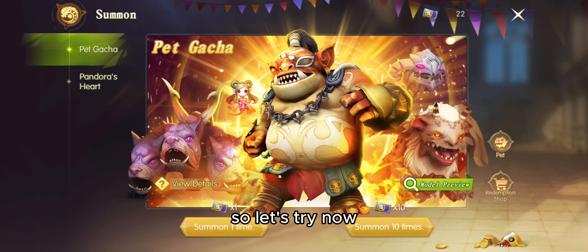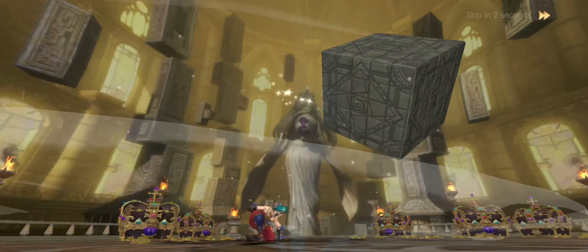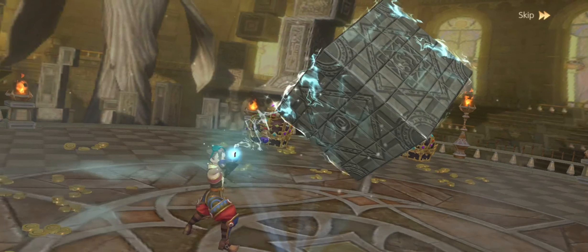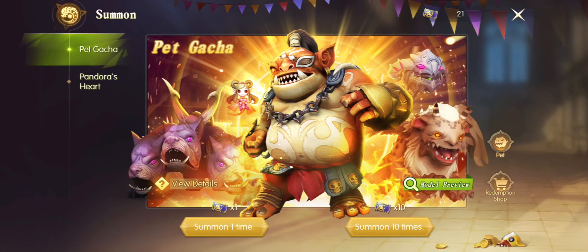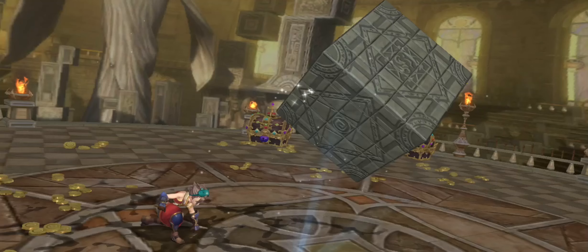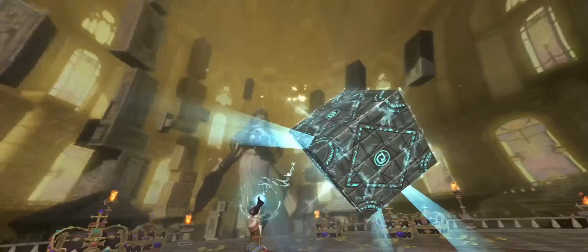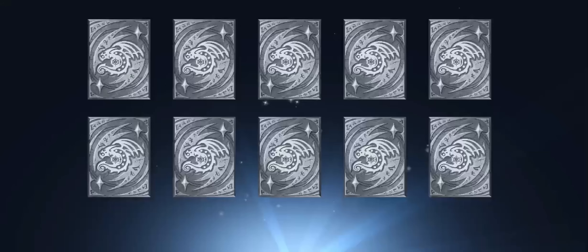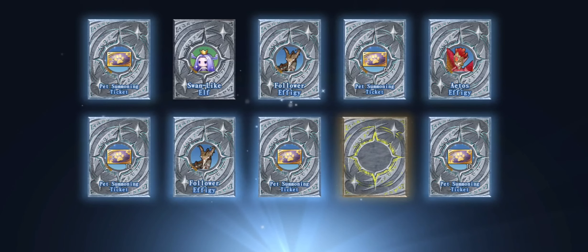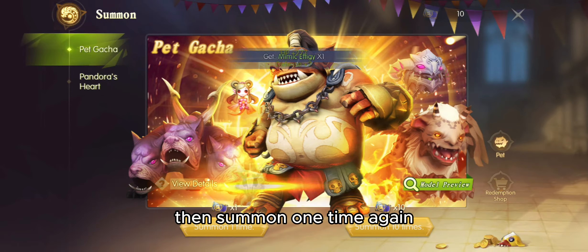So let's try now. I will click the summon 1 time. So I think we get a B PET. Then let's try now the summon 10 times. Then summon 1 time again.